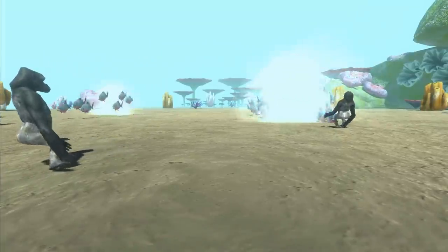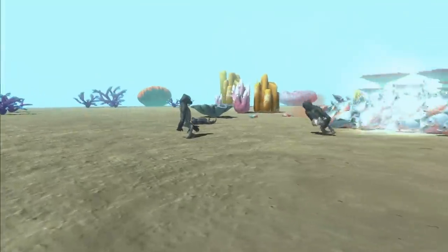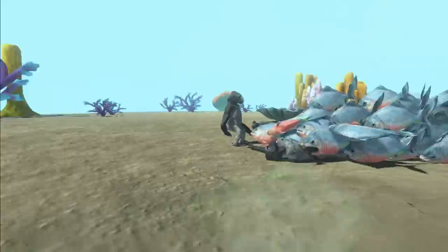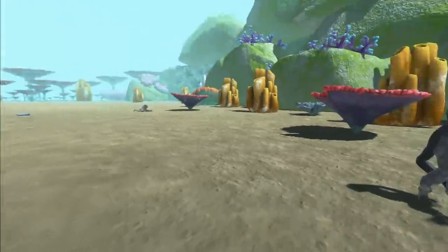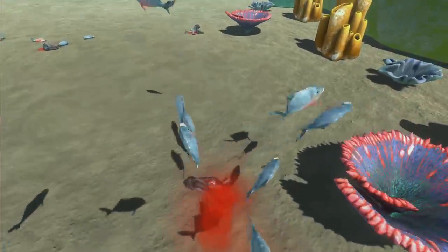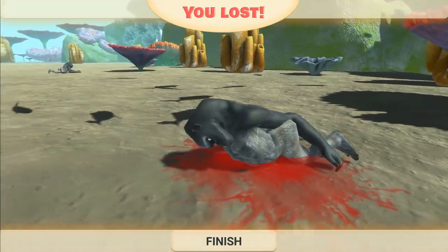Poo apes — you throw that poo at that piranha. They're just getting smashed. Throw some more poo. Come on, you can do it. Look at how he ate the poo from his hand. What even is this game?